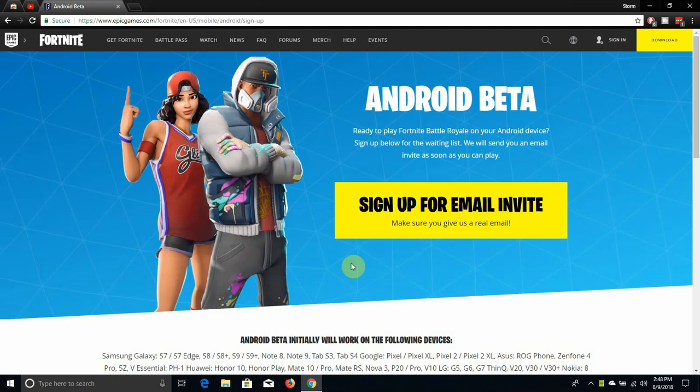LG V20 user here, and today I'm doing a video about Fortnite. So I'm on their website here — Fortnite for Android beta is now available. It's in beta right now, so if you guys want to sign up for Fortnite Android, you can do that from Epic Games' website. I will have a link to this in the description box of this video. It says: Android beta — ready to play Fortnite Battle Royale on your Android device? Sign up below for the waiting list. We will send you an email as soon as you can play.